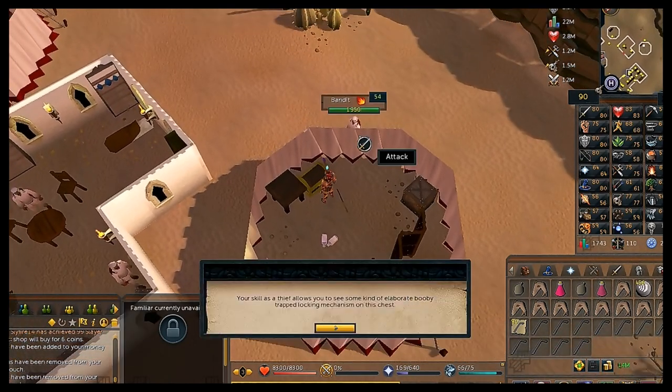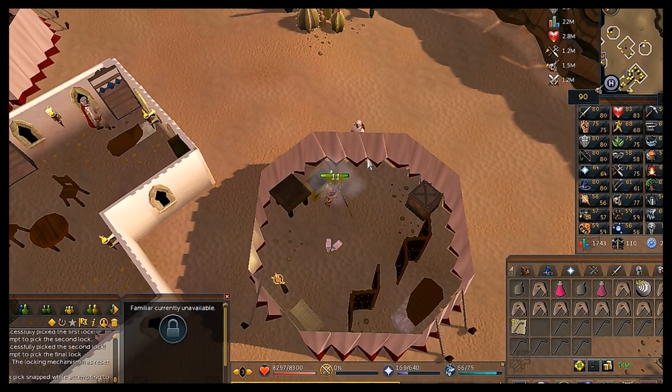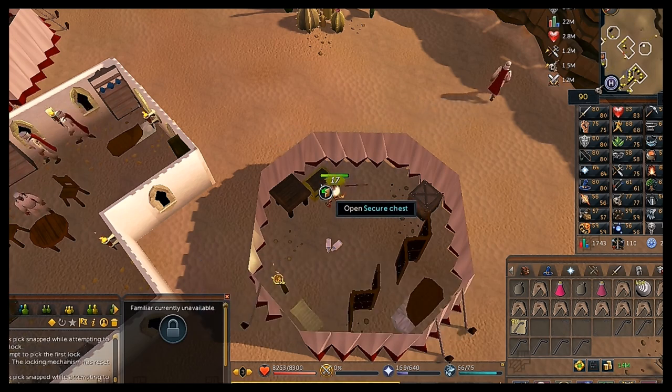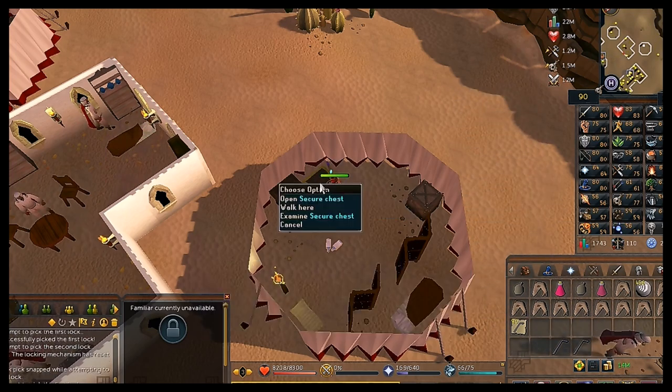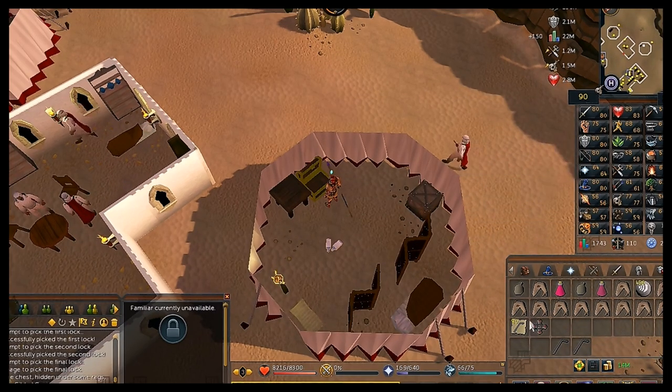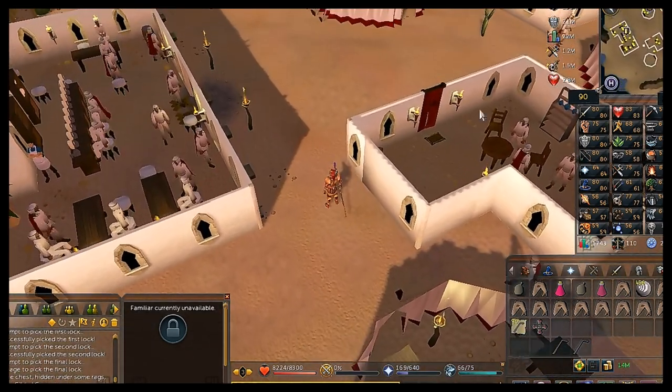Go into the southernmost tent where there's a secure chest. Choose the first chat option 'Yes' each time you want to open it — there are three locks and how easy it is depends on your Thieving level. Keep trying until you get the gilded cross, then head back to Ardougne to speak to Rizzolo.